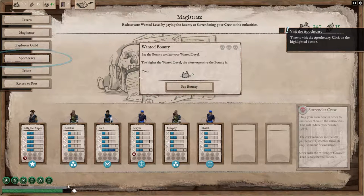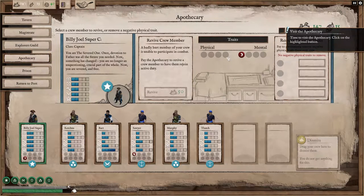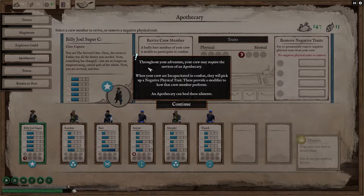I don't think I have zero bounty. Here's the Apothecary. Throughout your adventure, your crew may require the services of an Apothecary. When your crew are incapacitated in combat, they will pick up a negative physical trait. These provide a modifier to how that crew member performs. An Apothecary can heal these ailments.